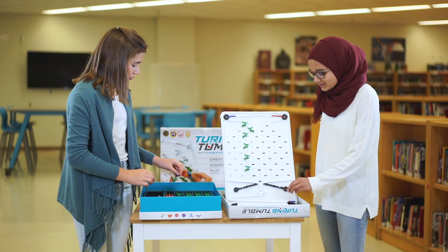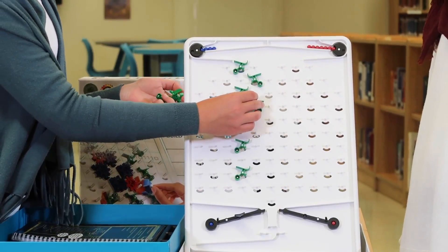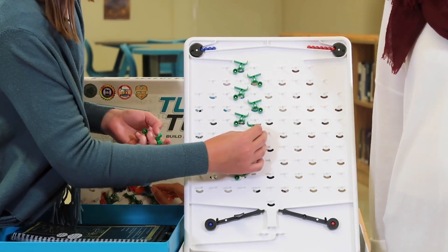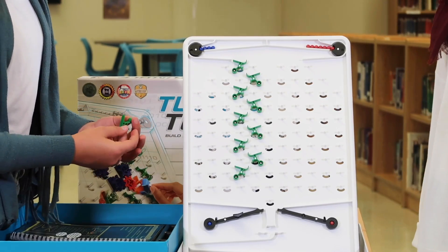Right next to the starting setup is a column called Available Parts. You need to figure out where the four extra ramps go. Alright, we have four extra green ramps. I'll put them here, here, here, and here.